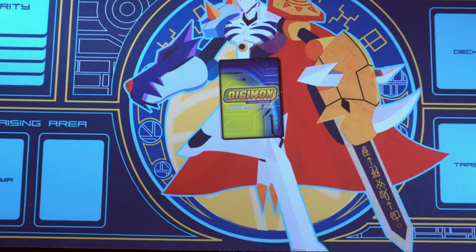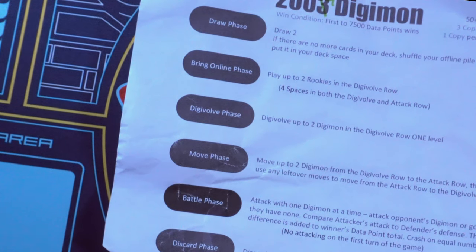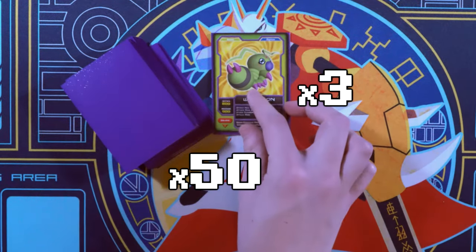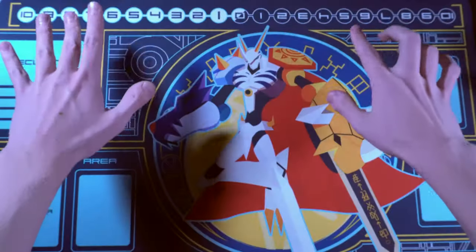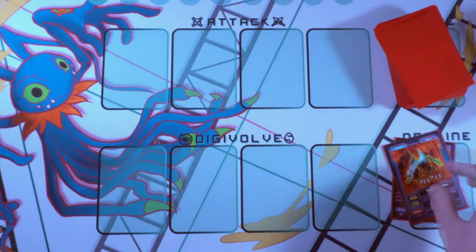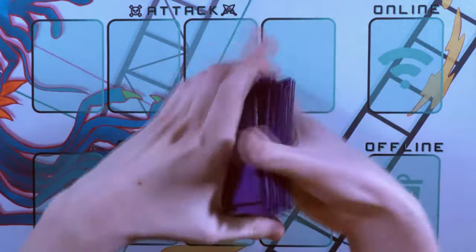Let's look at how the game is set up and how turns play out. It's one of those bunch of different phases games, but most of them are pretty straightforward. Before the game, both players have decks of at least 50 cards with a limit of three copies per card and one copy of any card with Giga Power. The board itself has 10 spaces per side: a spot for your deck or online pile, a spot for the discard, your offline pile, and then four spaces for both your Digivolve row and attack row. Both players shuffle their decks, cut them, and draw five cards.